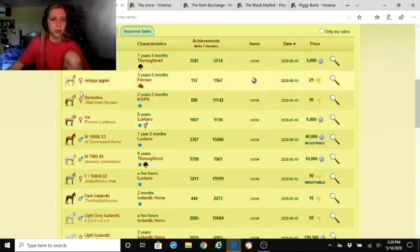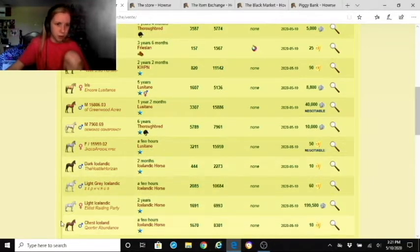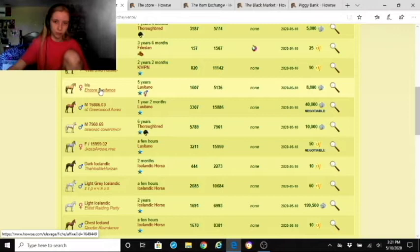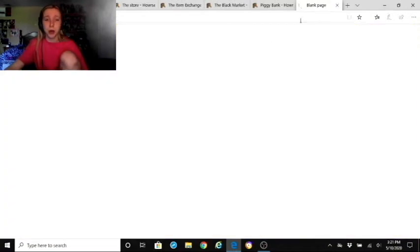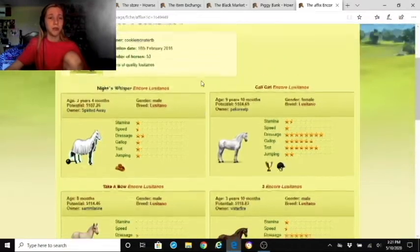The affix lets people track down their own horses or see how they're doing — it shows you owned the horse at some point. You can see the affix, who created it, creation date, how many horses, and the description. Some of mine I'm probably going to sell back to my friend because I want her affix on them.